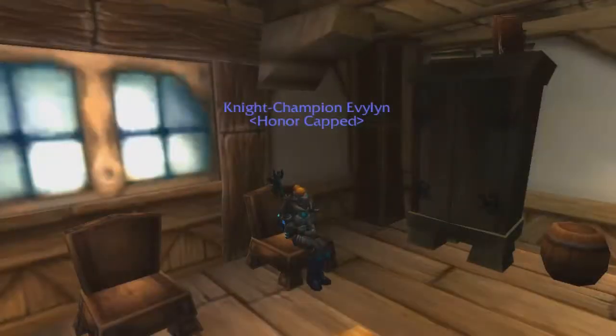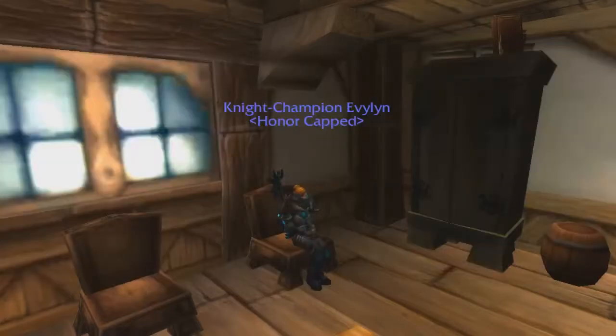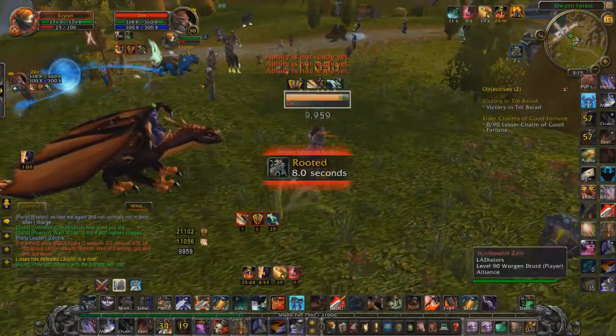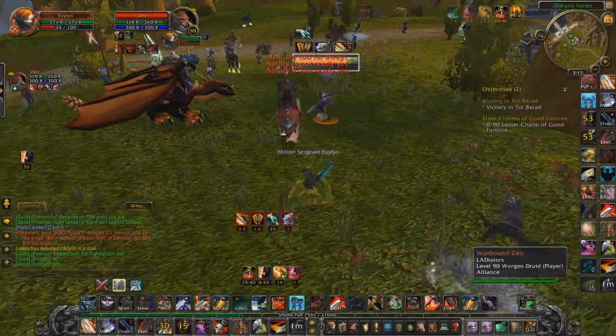Before I show the clips, we're going to talk about the importance of using Fear while being rooted. The main reason is that when you're rooted, people want to get away from you, and if you Fear them quickly enough you can stop them doing that. The idea is to do it as fast as possible — as soon as they're feared, your root will come off and you should be able to go straight back on them before they even get out of the fear. Here I charge in, he roots me, I Fear quickly and he's stuck there for a few seconds, then I get out and go.